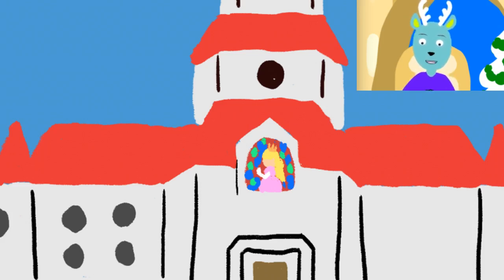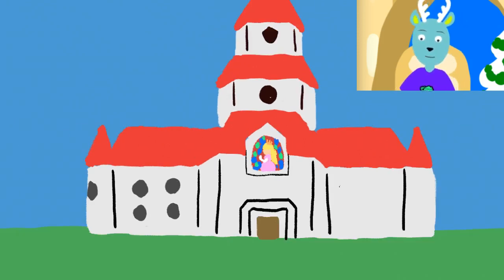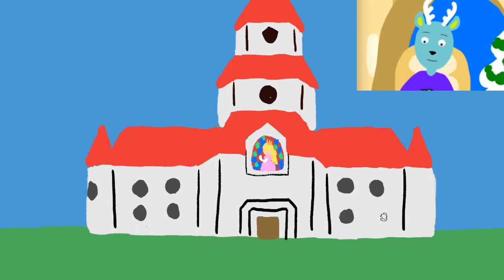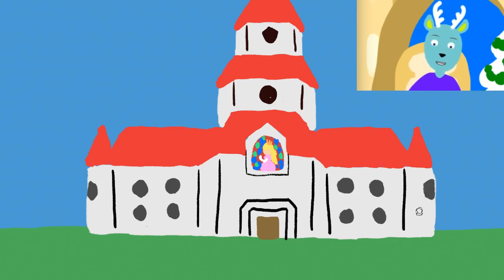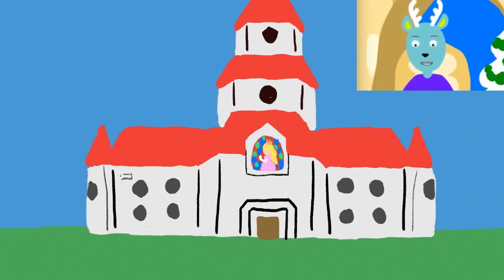We're going to add a couple lines here to frame it up, and zoom out a bit. We're going to have to add the rest of these windows — just make them some nice little circles the best that we can, and a window down there. We'll also indicate some bricks by drawing some little rectangles here and there.